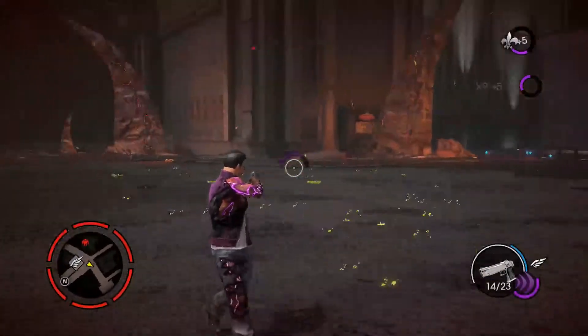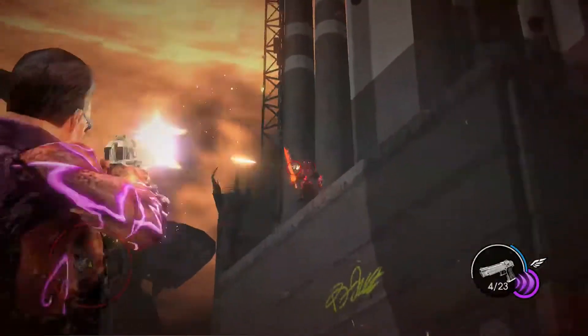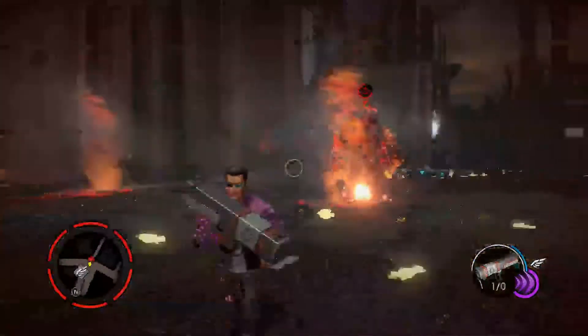He was up on a ledge, which was very not nice of him, so I'm just going to shoot at him. For this achievement, you need to kill him with a melee attack, which you can do easily if you take down his health with guns first.